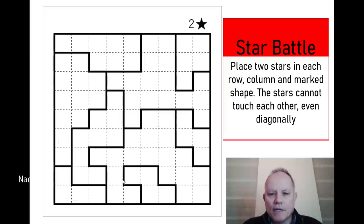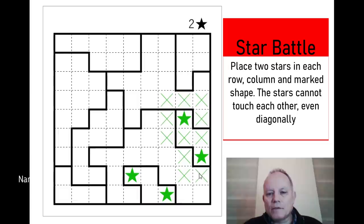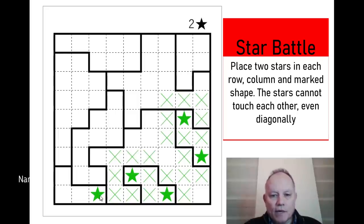They'd be known as an S-tetromino in a puzzle with tetrominoes, but we can put two stars in immediately. Again I'm going to shade all around the box — a real expert at this sort of puzzle wouldn't even need to do that; they could just visualize it all in their head. We've also got another four-piece here that's got to have one there and one at the end, and we can now see we've already had two stars on the bottom row, so we can deduce where that one goes.